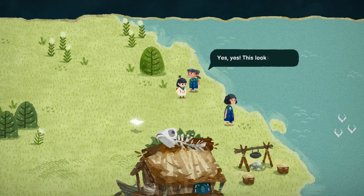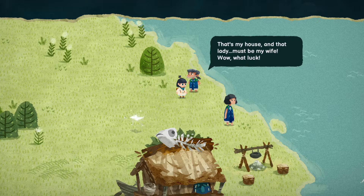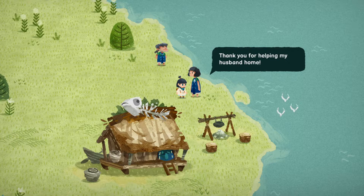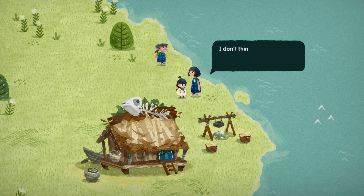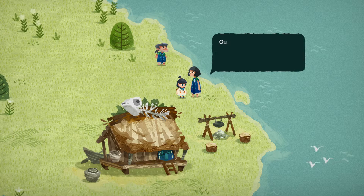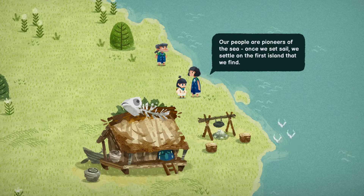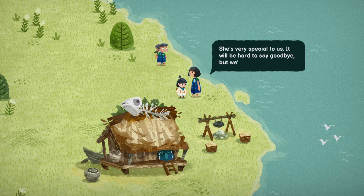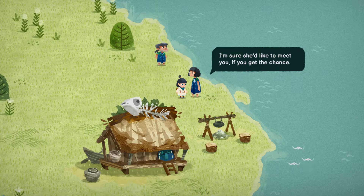'This looks familiar. That's my house. And that lady must be my wife. What luck — thank you for your help, sweet child.' 'Thank you for helping my husband home. I love him, but he'd forget his nose if it wasn't attached to his face. I don't think I've seen you here before. Are you from another tribe? Our people are pioneers of the sea — once we set sail, we settle on the first island that we find. Have you met Shannon yet? She's very special to us. It will be hard to say goodbye, but we are excited for her.'